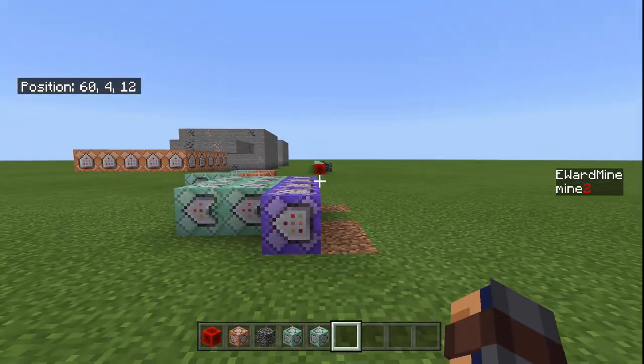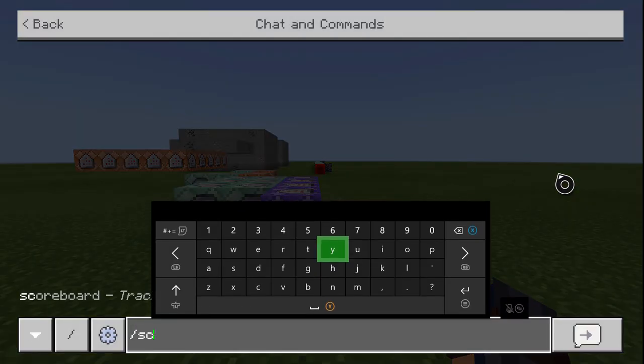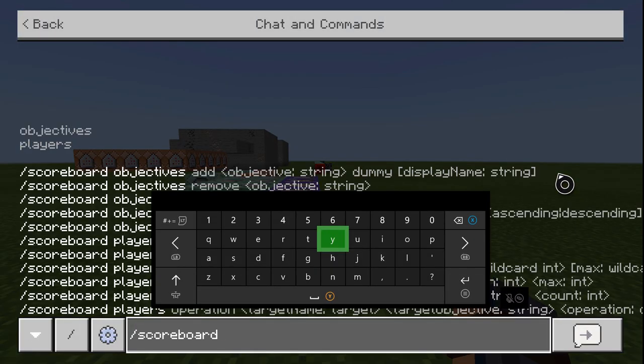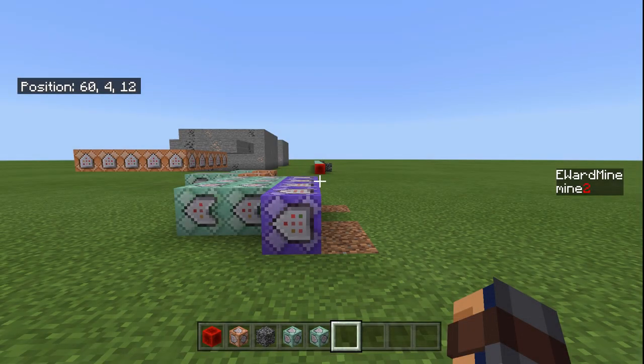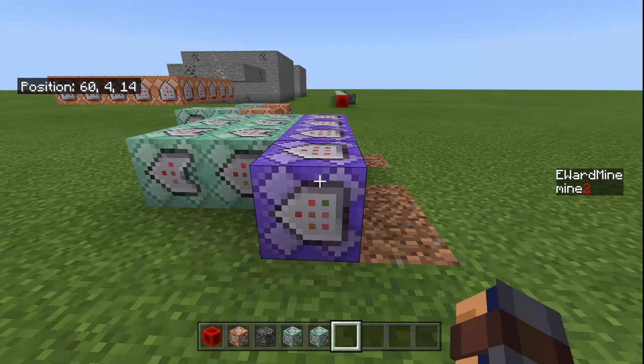The first thing you're going to want to do is scoreboard objectives add, and then I put this as the scoreboard. You can put it as 'mine' or something, and then you want 'dummy'. So you have that as the scoreboard. If you're only having one mine like this, you can name it 'mine' if you really want to. But you have to have that scoreboard.